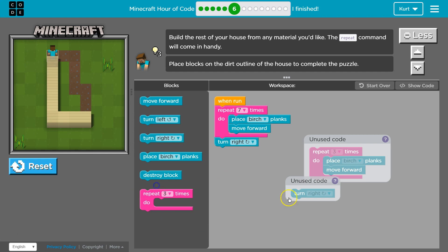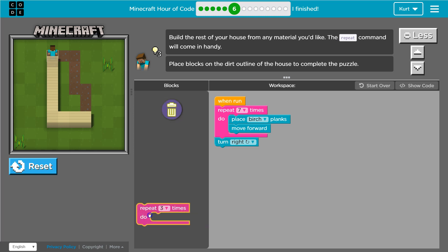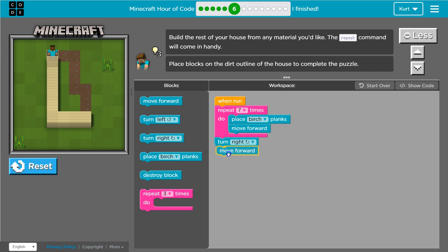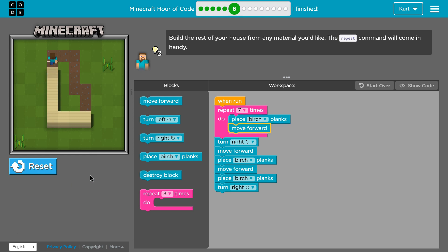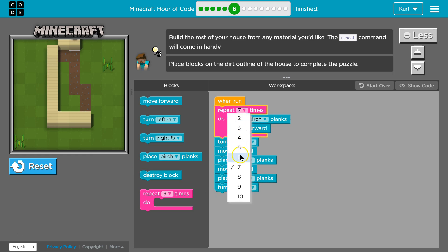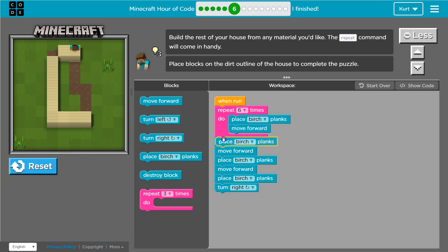I'm going to get rid of all this code from last time. Then we can use this, but only two times — so actually once I turn, I want to move forward and then place that. Then I want to turn right again. I think I need another move forward, and then go up maybe three times. I went too far — so we want this to be six. Let's try. We want to place and then turn.